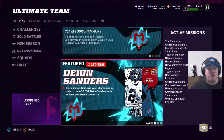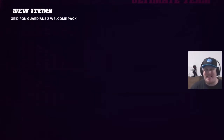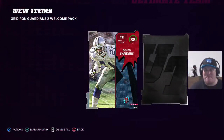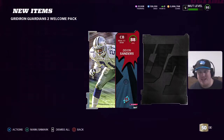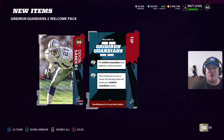Without further ado, we're going to head to our unopened packs because jumping into Ultimate Team today, you get your Gridiron Guardians 2 welcome pack — so let's see what's inside. The animations have been fire all season and it doesn't stop yet. You're going to get this 88 overall NCAT Deion Sanders. He is one of the champions here in the game. You should also get one of the tip cards: the Gridiron Guardians have called for reinforcements, i.e. Gridiron Guardians 2. Play the challenges and earn yourself a super suit that will boost your guardian powers.